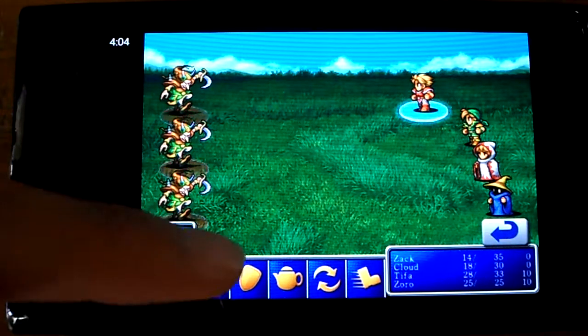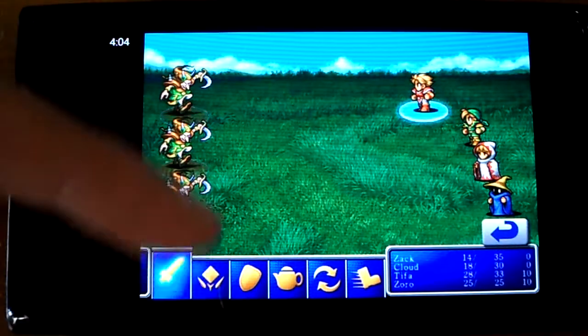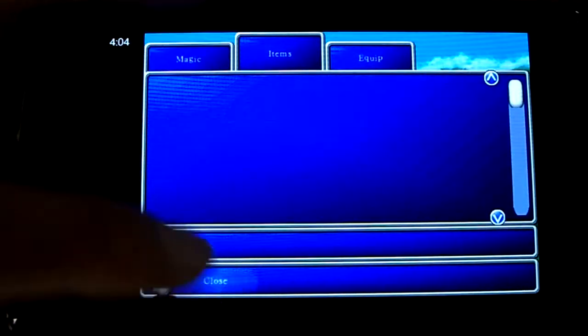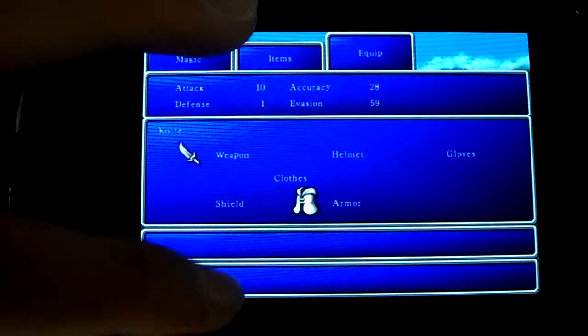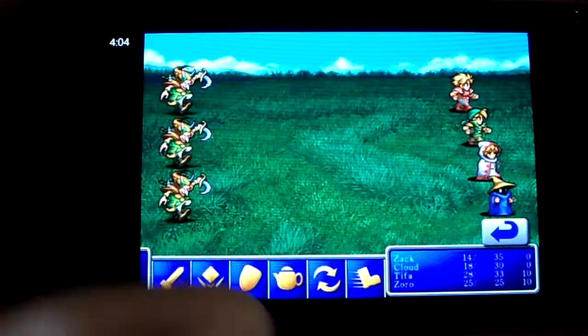You can see you've got your attack, your magic, your clothes, your defend, items, and equipment. You can also run away — and boom, it is successful.